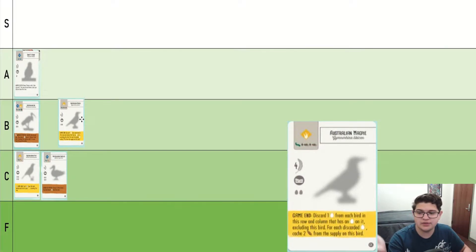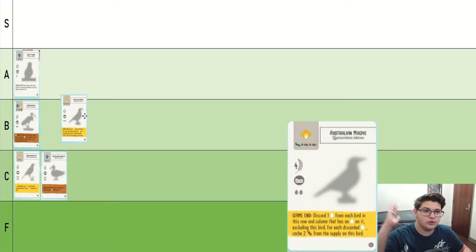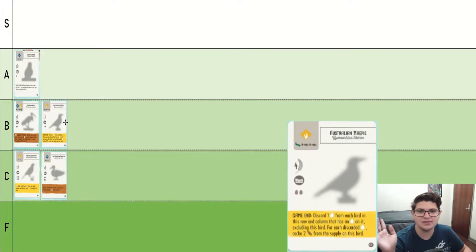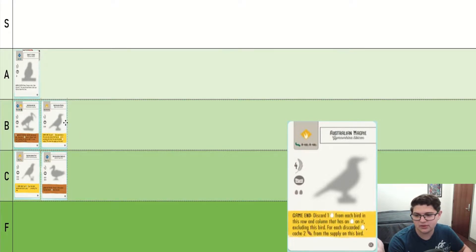Australian Magpie has the opportunity to get you a lot of points. If you have it in the middle and you're hitting everything, you're getting six powers, six effects off of it, and it's effectively 10 victory points for you. And that's decent. It's better than the Australasian Pippit, that's for sure.